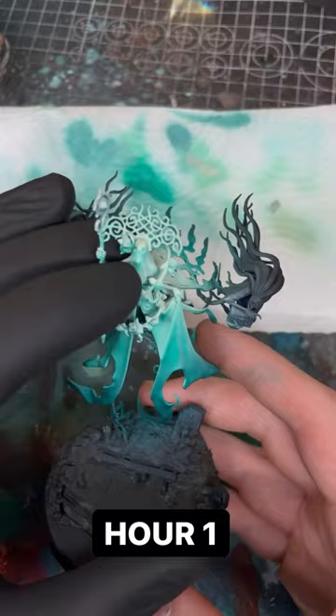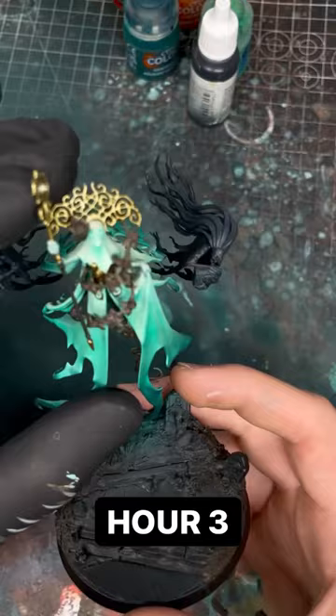End of the second hour and I've started blocking in stuff. Third hour — I finished blocking in the branches, which took a long time, as it's so close to the green, and I've made a start on the little helpers on each side.